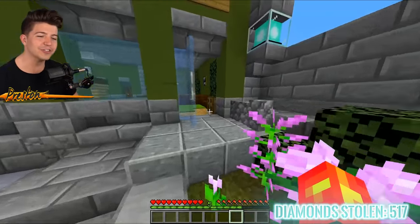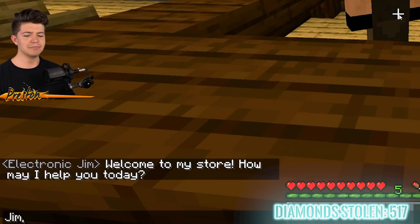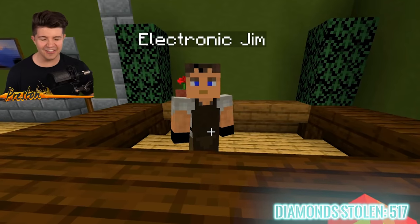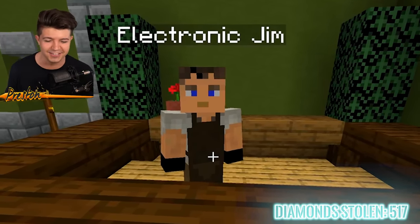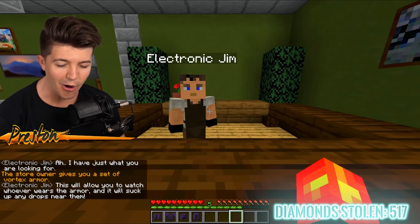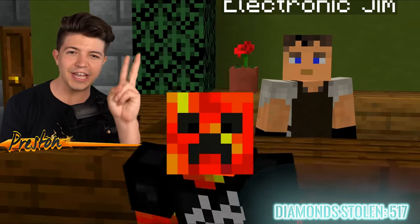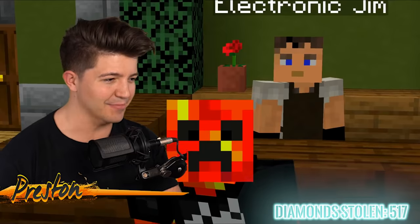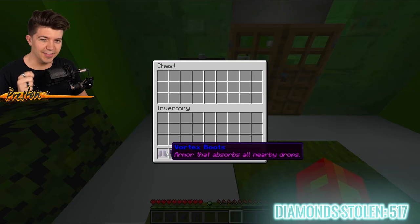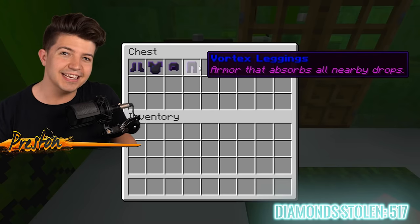The next way we're going to steal Jelly's diamonds is by going over to Electronic Jim — this guy has insane gadgets in his store. Jim, I need a way to steal my friend's diamonds. He gives me a set of vortex armor. This will allow you to watch whoever wears the armor, and it will suck up any drops near them. Jim, you are an amazing man — why has Minecraft not added this armor? I still can't believe Jim gave us this armor for free. If somebody left this in a chest near my house, 100% I would put it on because this gear looks like bedrock obsidian gear.